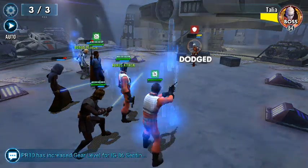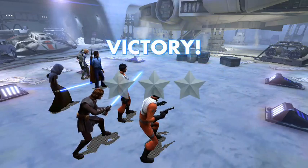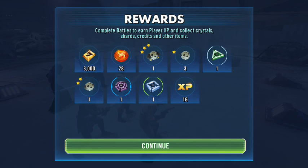Here we go. Wow, that was super close — I barely finished this. It was almost not good to bring Barriss in, but I did just so I had that heal. I may not have had my Wedge survive had I not done that. So that was the team I chose to go with. There is node B done.